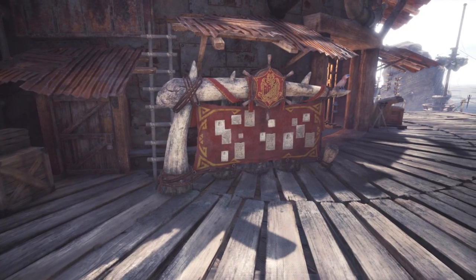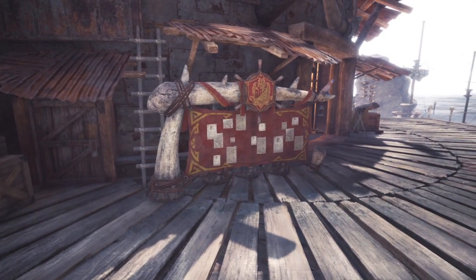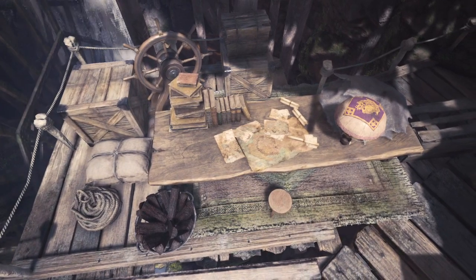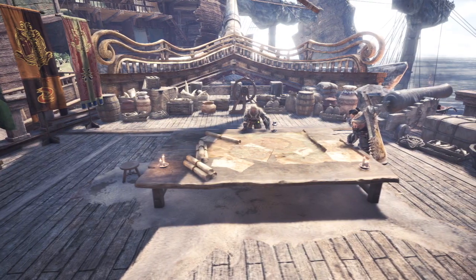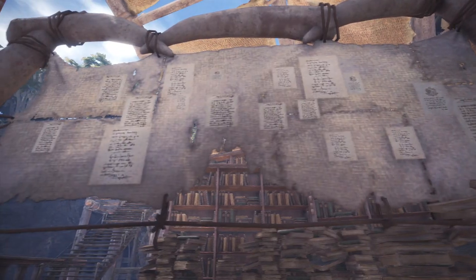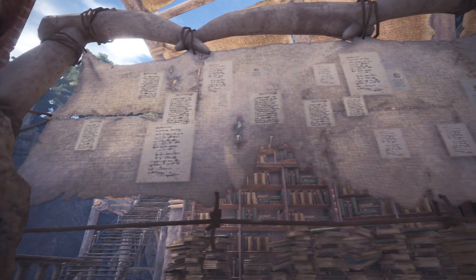In recent times, hunters and researchers have reported the findings of large trunks of gold scattered across the continent. While to some this may just be like finding Zenny on the trade yards of Astera, the appearance of these gold fragments point to something much grander in scale.